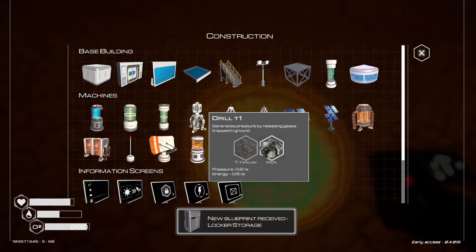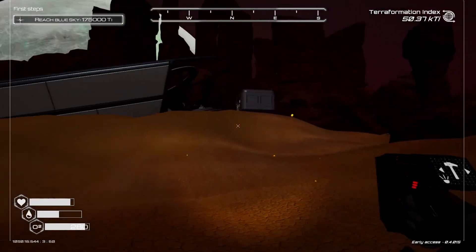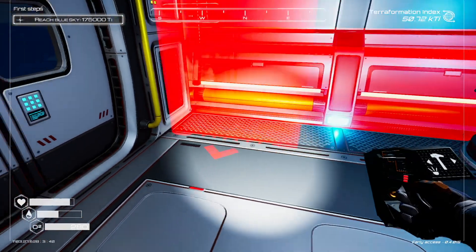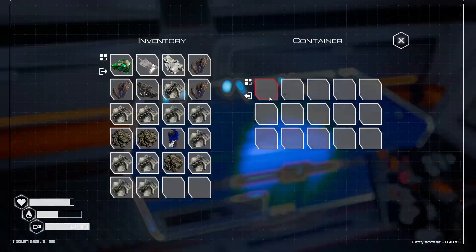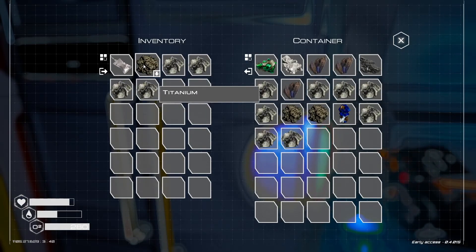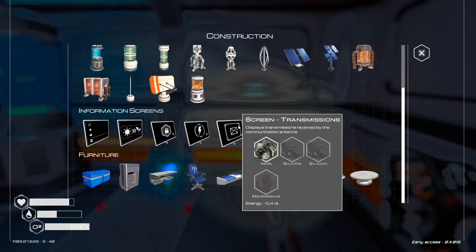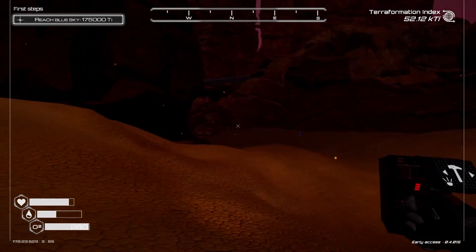We got locker storage now — what does it take to build that? Three iron. I'm gonna see what it stores because that might be a better idea than all these other storages. Built it — oh wow, yeah we're definitely gonna use those. We got a locker storage — let's put everything we have in there. I'll grab three more to build another locker storage.